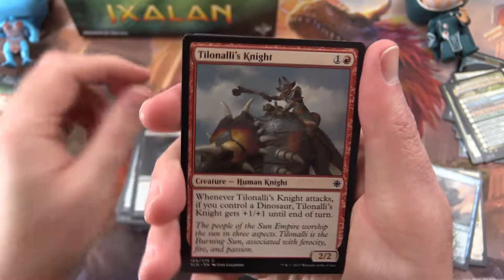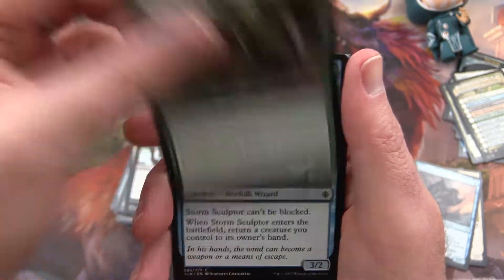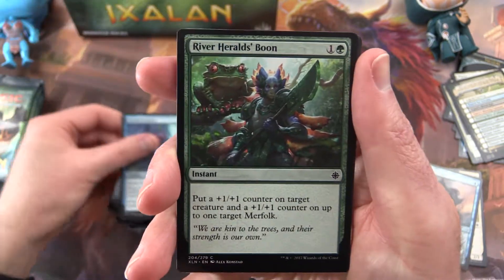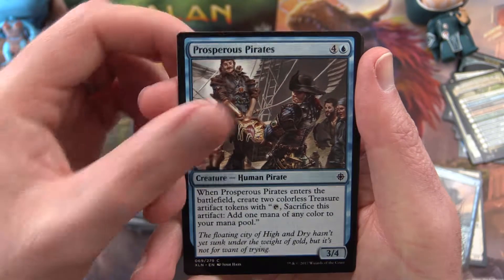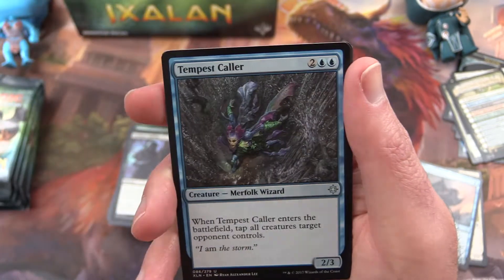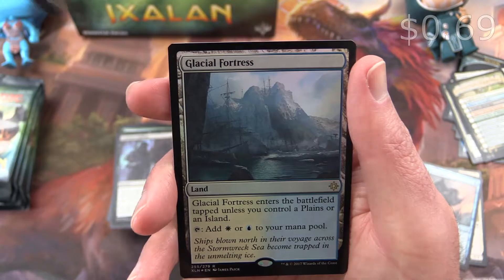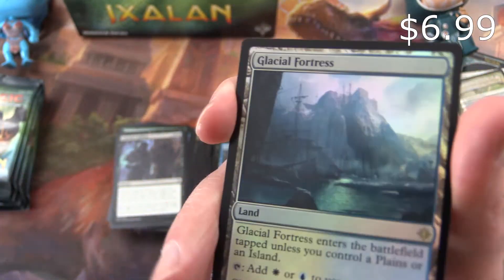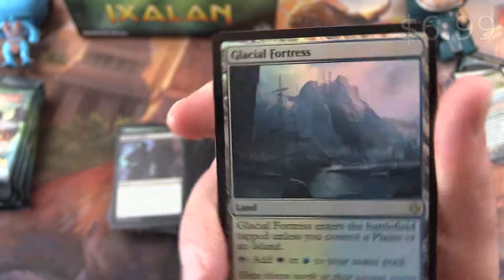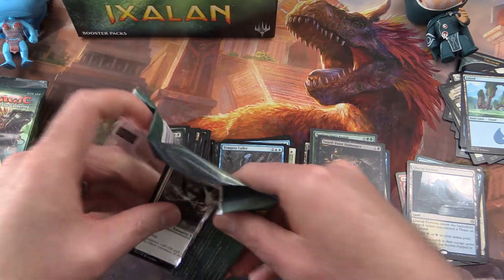Next: Diathlete Clawda, Tilinali's Night, Looming Altasaur, Queen's Argent, Blossom Dryad, Storm Sculptor, River Herald's Boon, Prosperous Pirates, Contract Killing. Uncommon Rallying Roar, Perilous Voyage, Tempest Caller, and Sword Point Diplomacy is the rare. And a Foil Glacial Fortress! Loving the foils so far in this set.